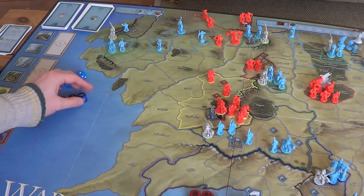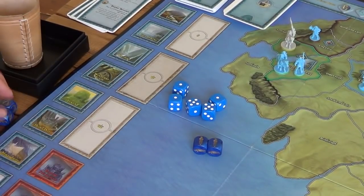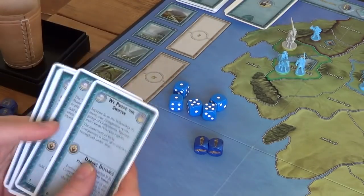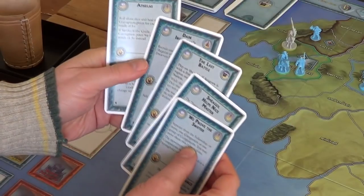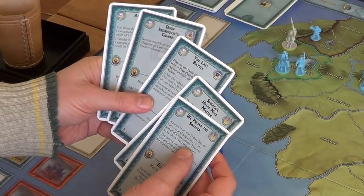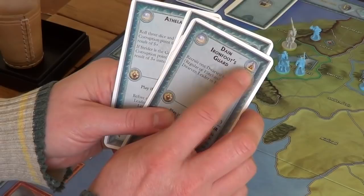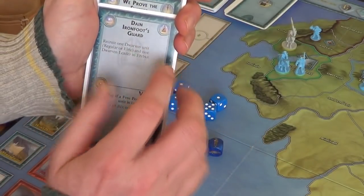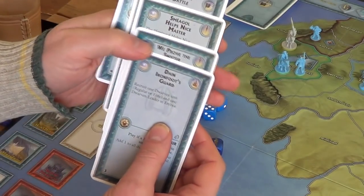The Free Peoples player has three character dice left. With a character die, you can still play character events even if you haven't got an event die. Remember: events are either character events or strategy events. This card — Dáin Ironfoot's Guard — has the muster character icon in the top right, so whichever icon is in the top right, you can use that respective die to play that event.